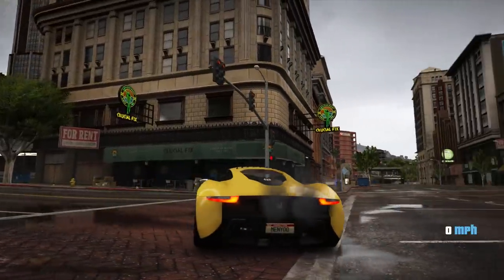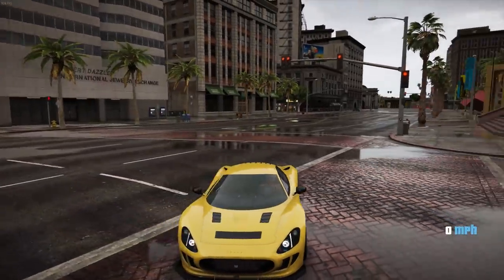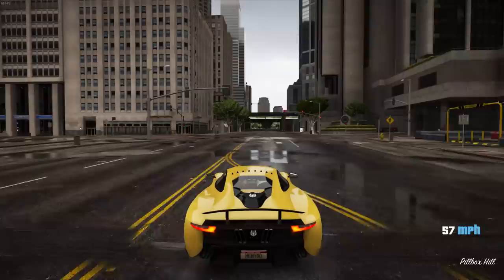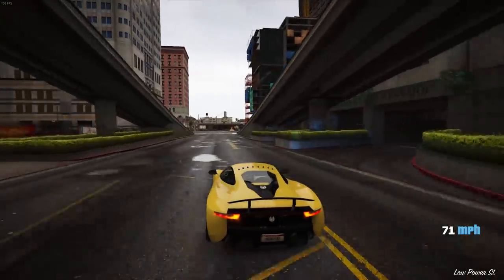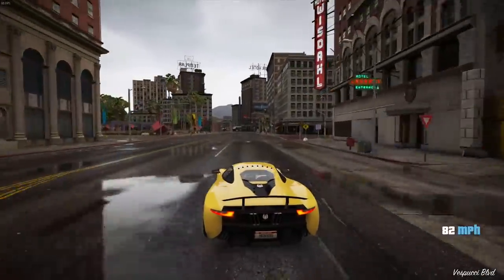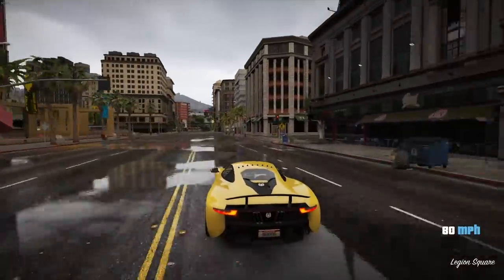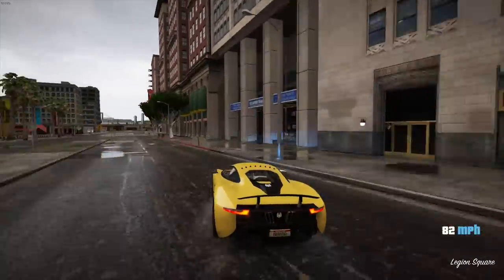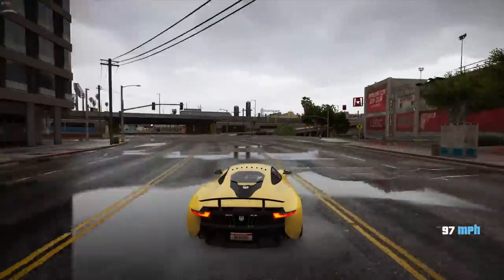Moving into number one, we have the Ocelot XA21. Personally, this is my favorite supercar in the game. It is tough to decide between this one and the Wagner, but I put this one at number one because I like the looks and the customization a lot more. The XA21 is probably the best all-around vehicle — it's got really good acceleration, really good top speed, really good handling, really good customization, really good engine sounds, and really good looks. It's just a really, really good vehicle. And one thing you may not think about: if someone's trying to shoot you, it's got a pretty small rear window, so it's harder for other players or NPCs to shoot you from the back.